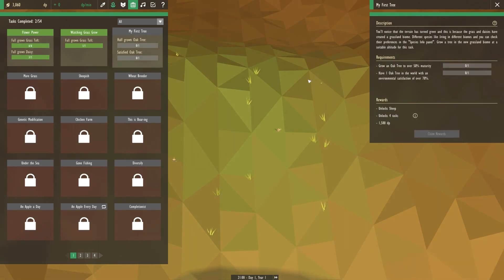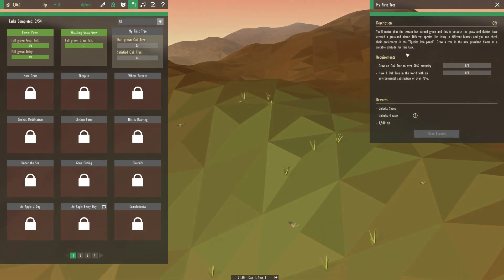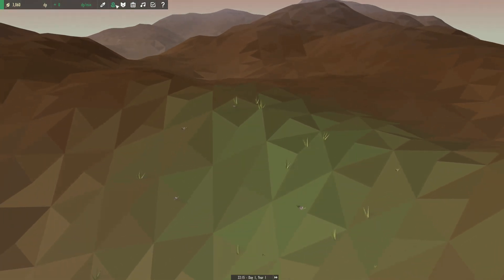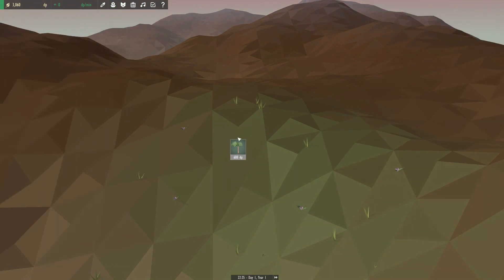You'll notice the terrain has turned green, and this is because the grass and daisies have created a grassland biome. Different species like living in different biomes, and you can check their preference in the species info panel. Grow a tree in the new grassland biome at a suitable altitude for the task. So we want to grow an oak tree to 50% maturity and have one oak tree with an environmental satisfaction of over 70. And it will unlock sheep! Sheepish, and four other tasks — more grass, genetic modification, and completionist. We're going to start getting into the gene modding! Also, we need to figure out how to get some DP. Now with the oak tree, let's go ahead and plant it.